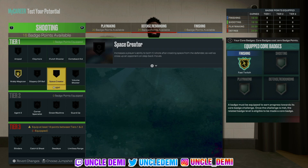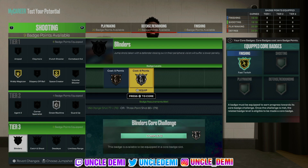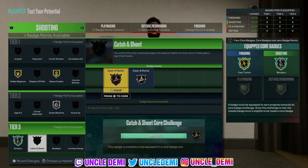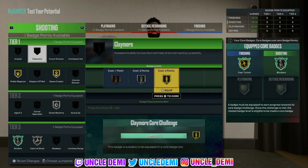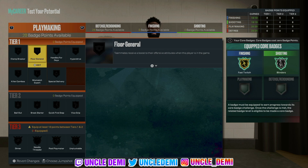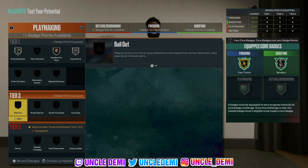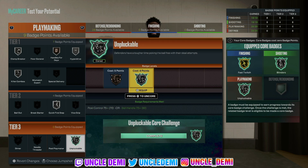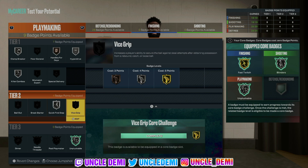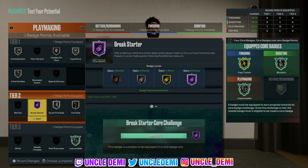And of course you want to go mini musician and space creator to work in the post to do those fades. Get your blinders and of course catch and shoot. This build is just really, really good all the way around — and then we can get claymore also. There's nothing this build can't do, it's going to be pretty toxic. Then you have the dribbling ability: clamps, handles for days, hyper drive, killer combos, quick first step. Let's make sure we get unpluckable. Then we still have 9 left over — get brake starter and vice grip.